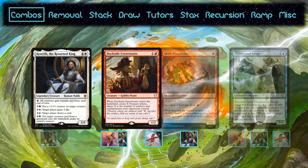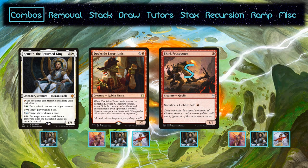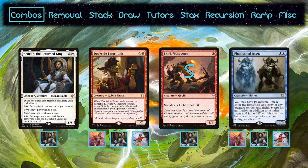The two included sac outlets are Skirk Prospector and Phantasmal Image. In a vacuum, Skirk Prospector is essentially a red Blood Pet, but with Dockside it cuts the required number of treasures down to just five. Phantasmal Image is a good card in general, but its main drawback can be exploited by having it enter as a copy of Dockside. You can then activate Kenrith for two mana to put a counter on it, which will cause it to sacrifice itself. You can then reanimate it with Kenrith and go infinite as long as Dockside's ETB generates eight or more mana.